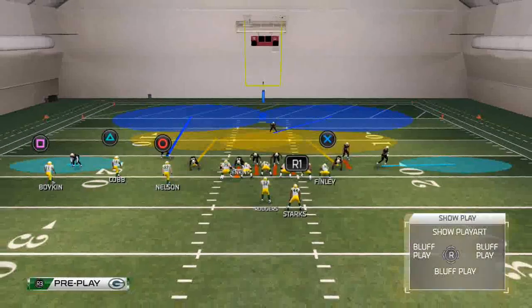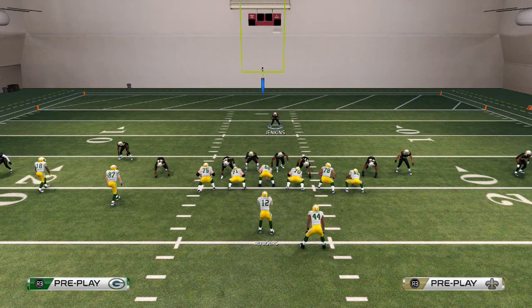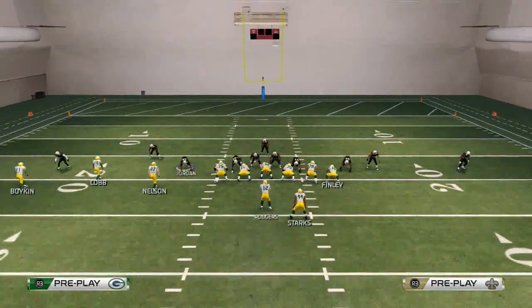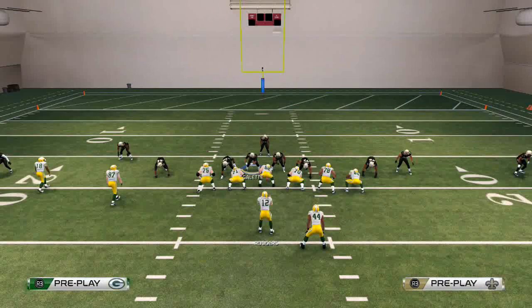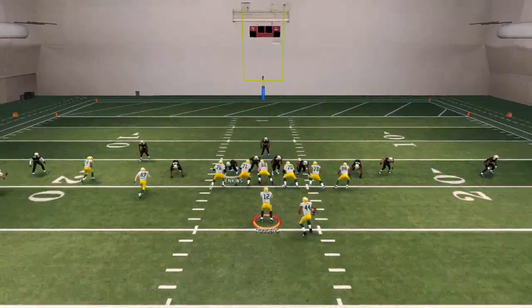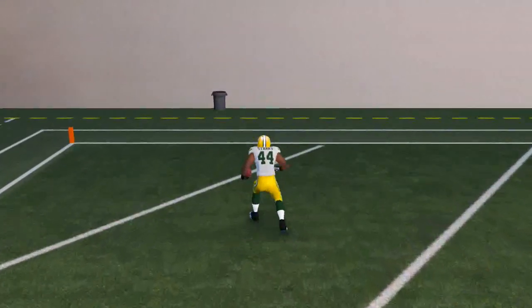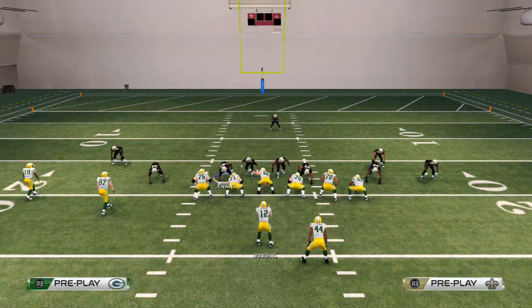Another thing I might suggest doing with this setup is to take the safety and move him down to the box a little bit, maybe even blitz Jordan off the edge just to sure up that left edge that they're going to be running at. And of course, as soon as I do that, they get dotted before a touchdown.